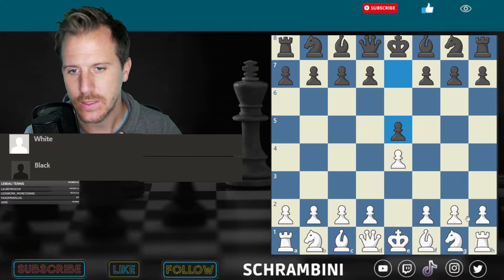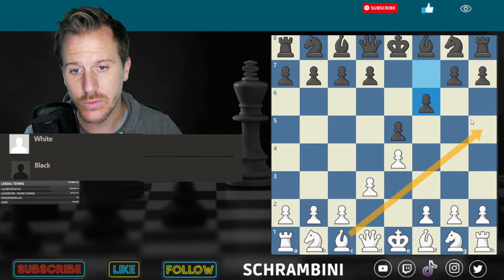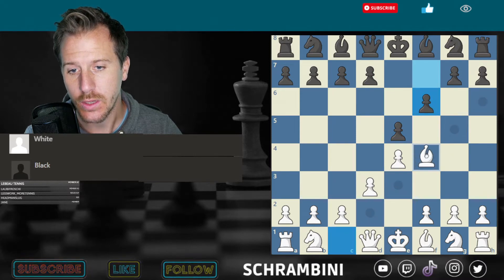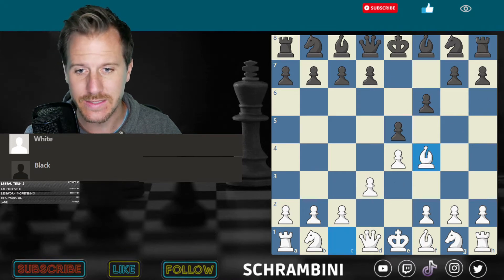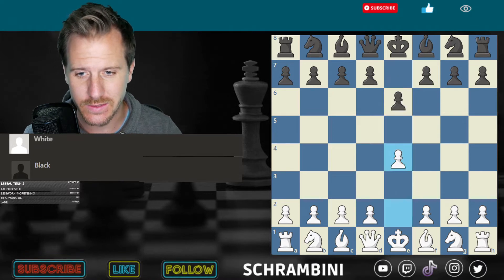The dark square bishop works the same. Let's say you go out here, he comes out here, and now you free the dark square bishop and he can go everywhere he can go. Is that a clever square? No, because then it gets taken. So that covers the four minor pieces.